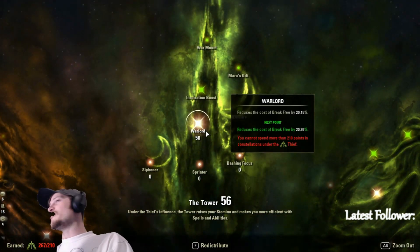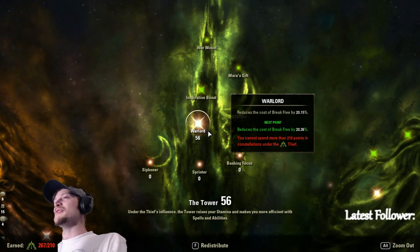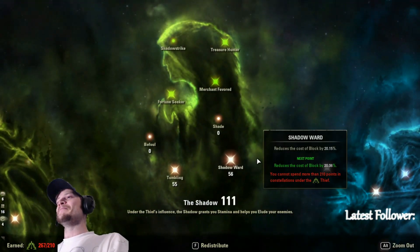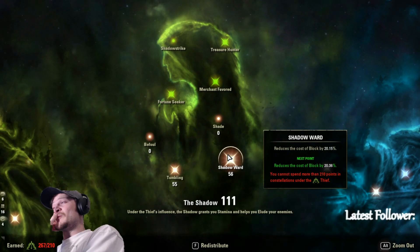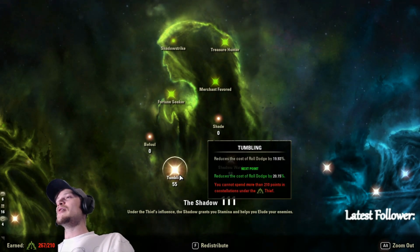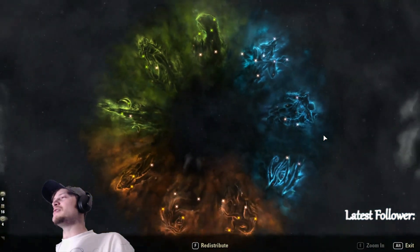For Warlord, we have 56 points since we're not in heavy armor and don't get the Constitution stamina bonus. 20 into Break Free is essential. We're running 43 in Arcanist — not super important since our recovery isn't that high. For Shadow Ward, we have 20 points for extra block cost reduction — combined with three pieces of Sturdy this gives us almost 40% block cost reduction in light armor, which is huge. For Tumbling we're at 55 points, ideally 20 here.